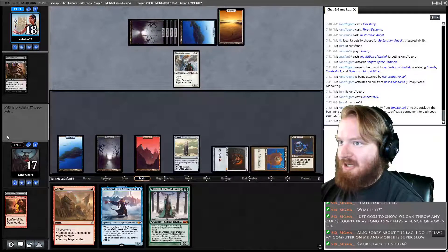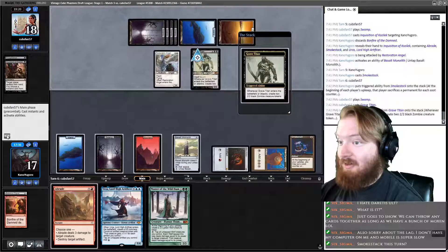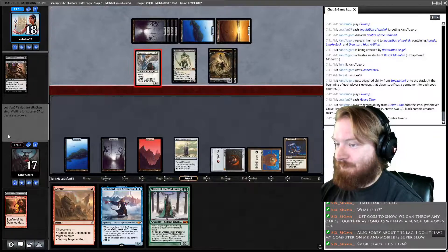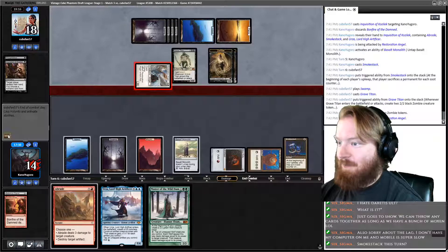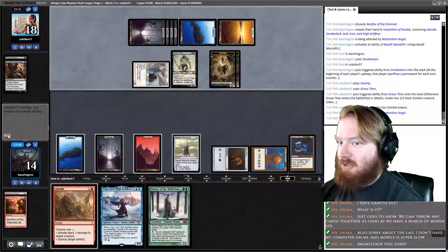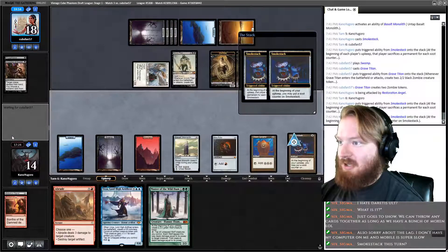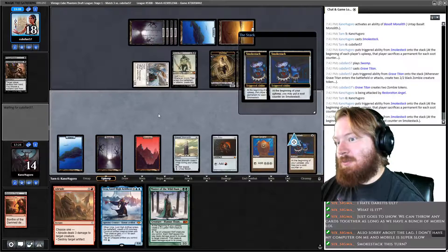Opponent plays a Swamp. Problem is Smokestack is going to do a whole lot of nothing for a very long time — that is a huge problem. Opponent attacks us for three, we go to 14. We untap, not putting any counters on Smokestack. We needed Bonfire to be able to answer this board. I actually think we lost to just our opponent casting a Grave Titan — which is pretty bad. But opponent did have hand hate for our acceleration.